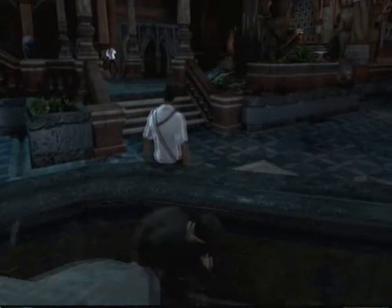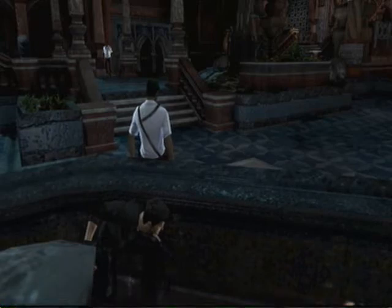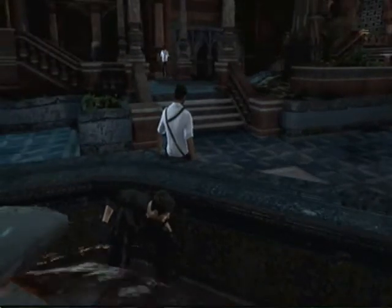Wait till he walks down this hallway a bit, then you can take him out. Then your next target is the guy leaning on the fountain. You want to just hop over the fountain wall, sneak around the side here. The guy in the top left-hand corner — if you notice he's kind of looking at you, don't do it. But once he just kind of looks away, then you're free to take out that guy.